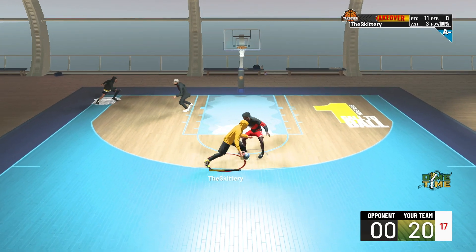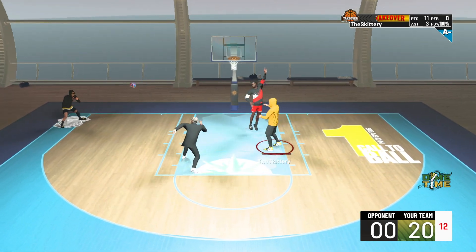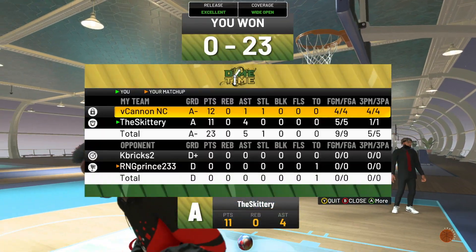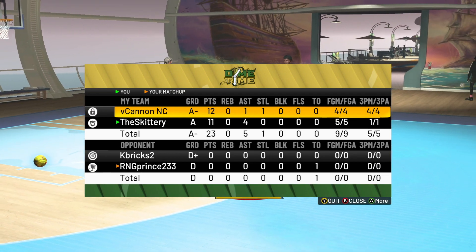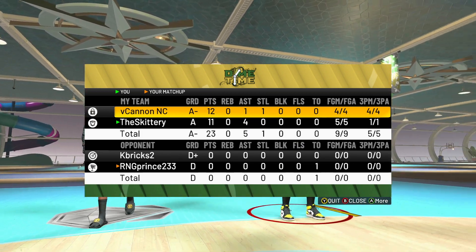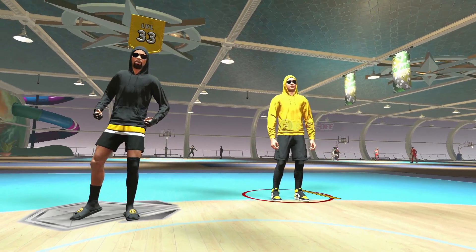Step back. You got me — psych, I lied. That dot is mine. Green. Game! Get off my court. First game: 11 points, 4 assists, 5 for 5. Cannon had 12 points, 4 for 4 from three. I need to show y'all some more gameplay with this — let's go ahead and get into game two. Cannon's ripping up. 133, baby.